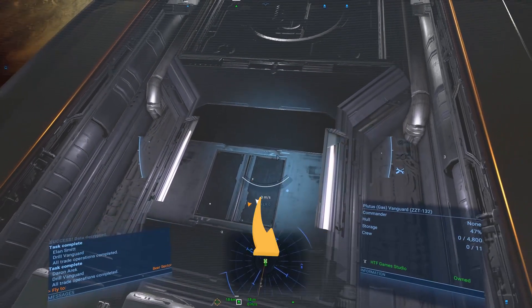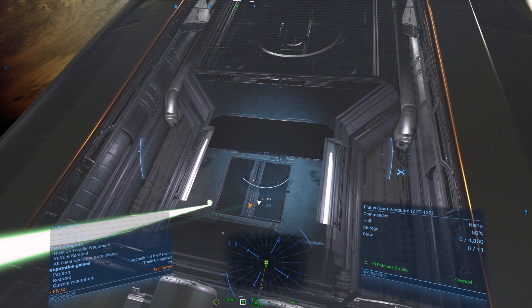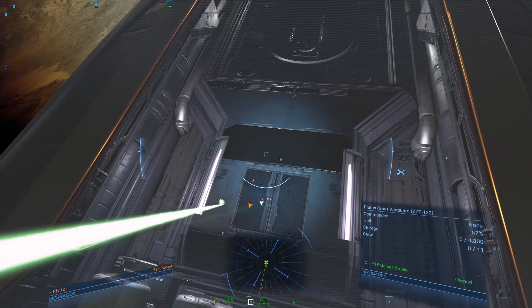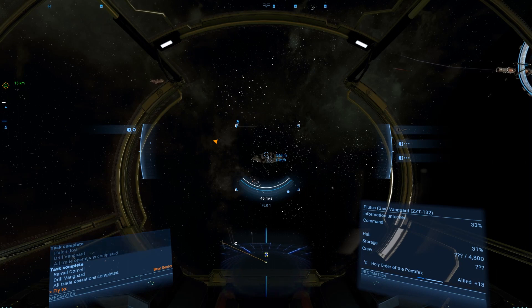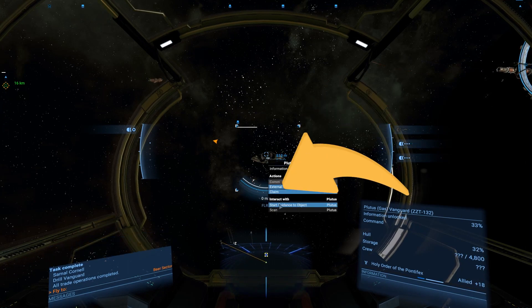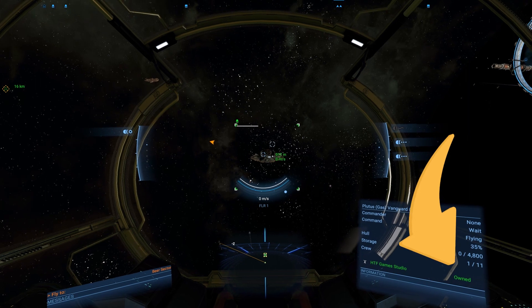Now the ship belongs to you. If you want to keep it, you need to get on board and fly it yourself. Otherwise, if you want to immediately have a captain, you need to have marines in your main ship. When the ship is abandoned, right-click it and use Claim. This will launch a boarding pod with one marine that will claim it without you having to exit your ship.